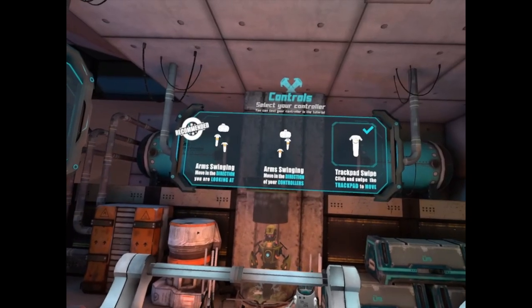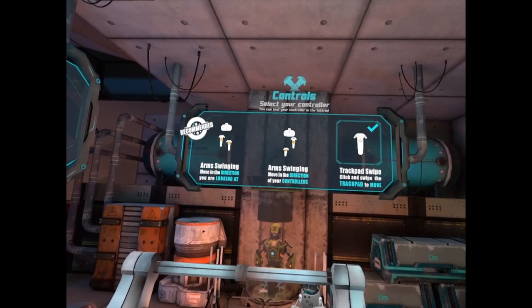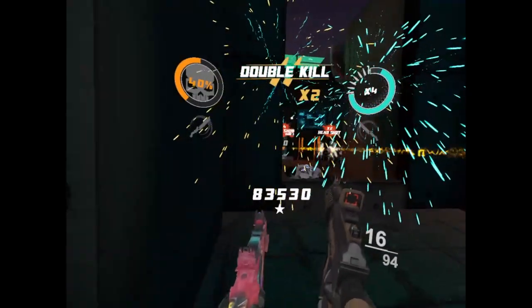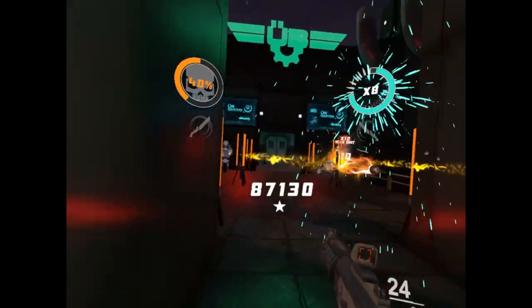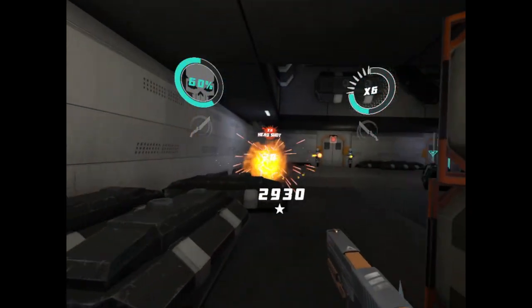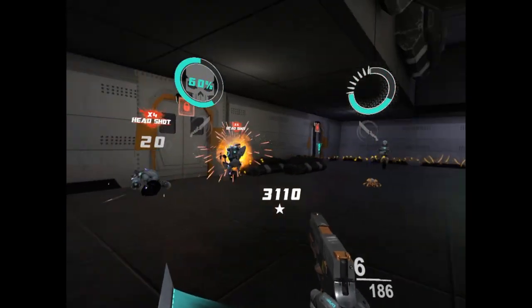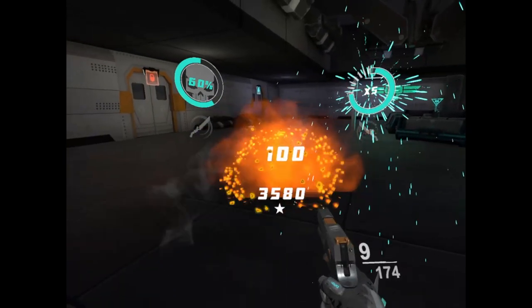Next up is locomotion. The game offers arm swinging locomotion as well as traditional smooth motion. The latter I personally preferred, as I found it to be more responsive and easier to run and gun with. It is however very touchy. A potential deal breaker for some is the game's failure to accommodate the weak of stomach, lacking both the option for teleportation or any comfort options.